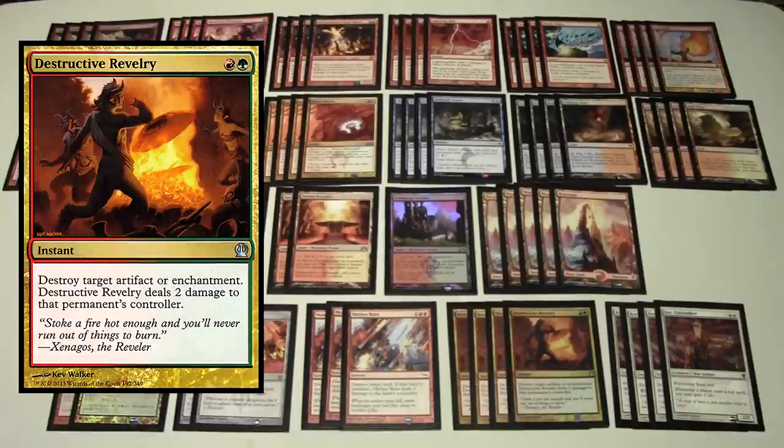We have four Destructive Revelry in the sideboard — one red and one green, destroy target artifact or enchantment and deal two damage to that permanent's controller. Against Affinity this is an auto-four-of. Against Splinter Twin you bring in the two Torpor Orbs and at least two Destructive Revelries. Be careful with timing though — if your opponent resolves Splinter Twin on their creature and passes priority, you need to respond before they can go infinite. Playing Destructive Revelry after the trigger resolves lets them create infinite tokens in response and attack you.